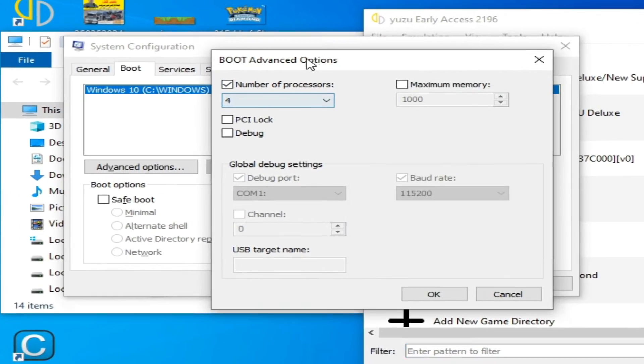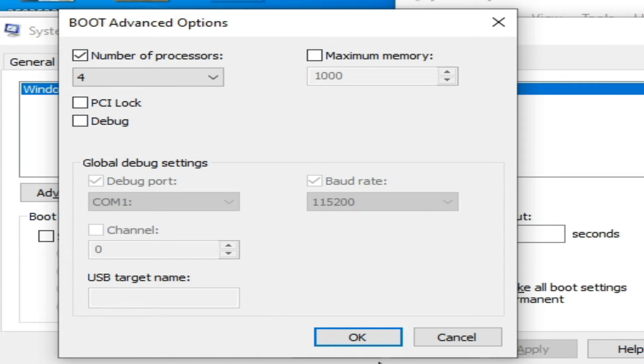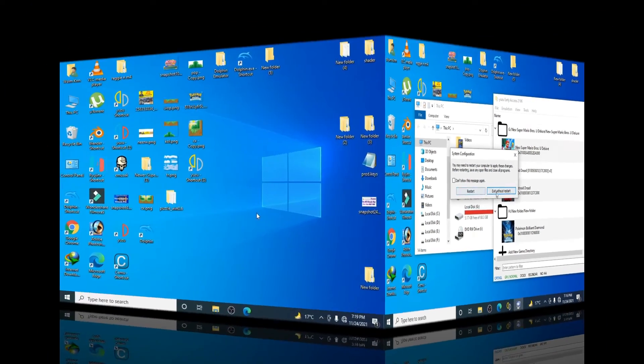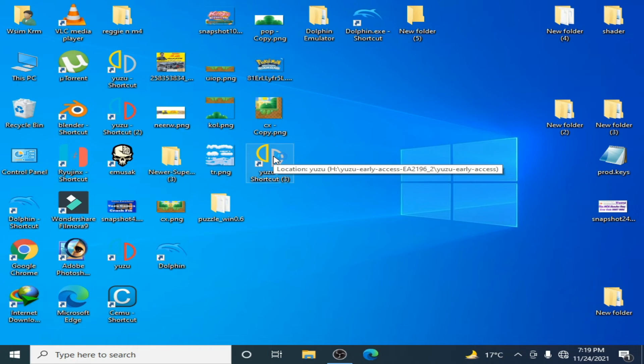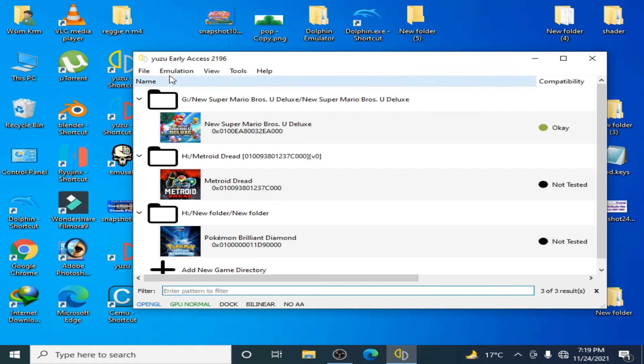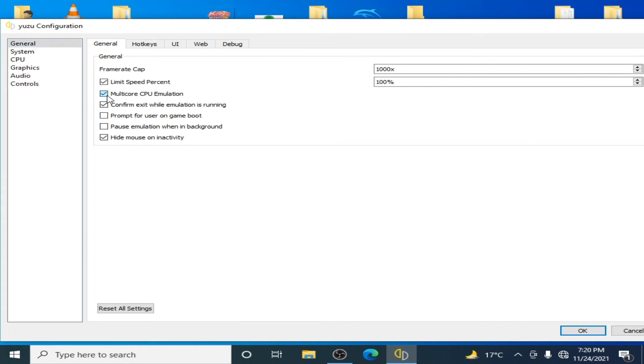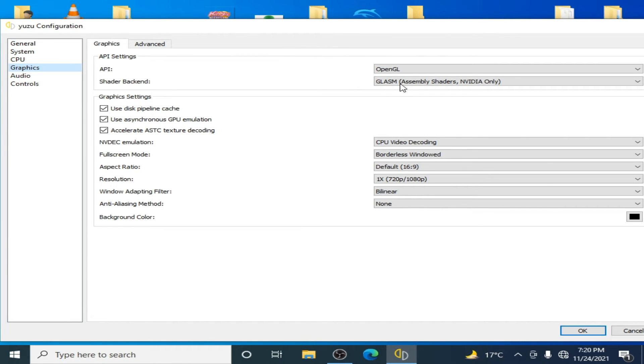Click OK, then Apply, then OK, and restart your PC. After restarting, open Yuzu and configure some settings. Go to Emulation, Configuration, then CPU. Select Auto for accuracy. Check the Multi-Core CPU Emulation option. Then go to Graphics and select Vulkan, because Vulkan is the best option for more FPS and maximum performance for gaming in Yuzu. Also enable GPU decoding from here.